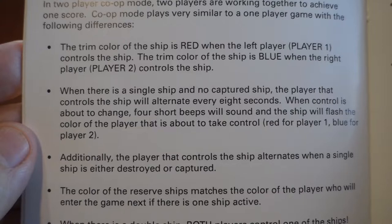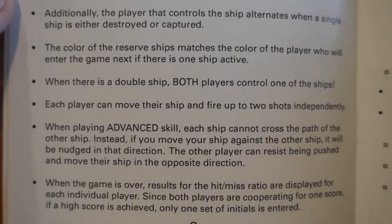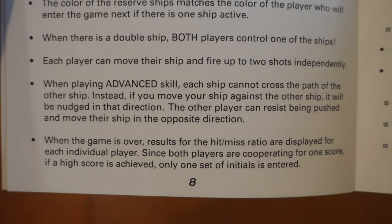The player controlling the ship also alternates when a single ship is destroyed or captured. When there is a double ship, both players control one of the ships each and can move and fire up to two shots independently. When playing in Advanced mode, each ship cannot cross the path of the other — if you move your ship against the other, it will be nudged in that direction, and the other player can resist by moving in the opposite direction. When the game is over, hit/miss ratio results are displayed for each individual player. Since both players cooperate for one score, if a high score is achieved, only one set of initials is entered.